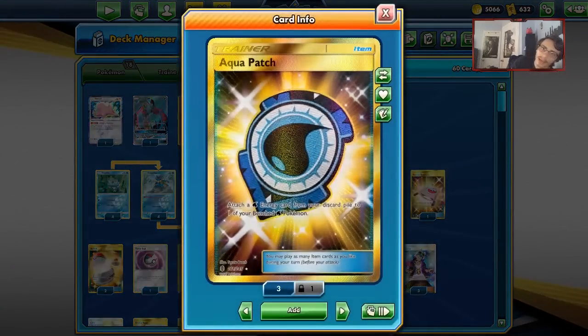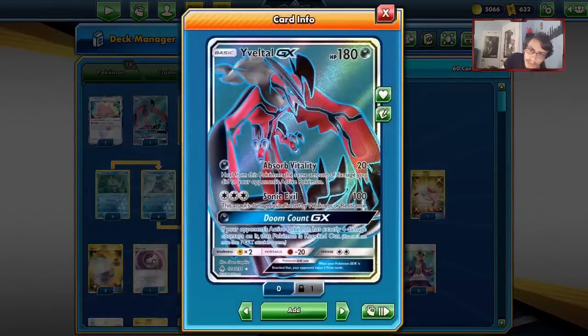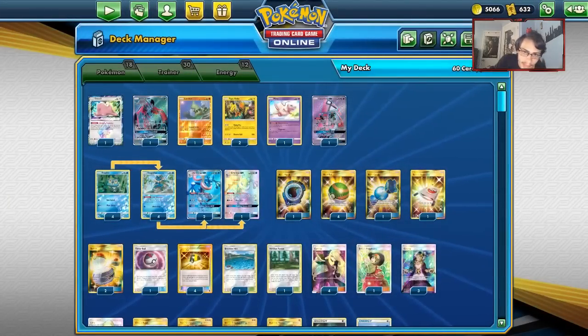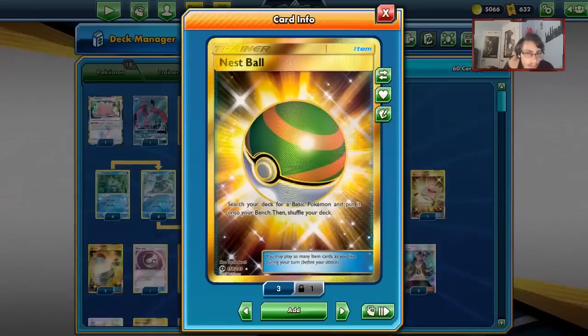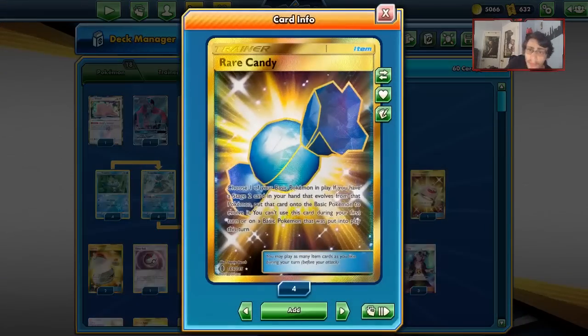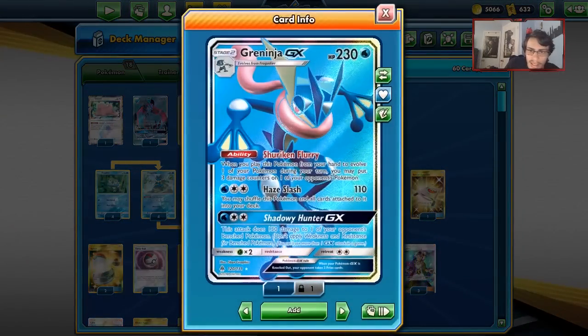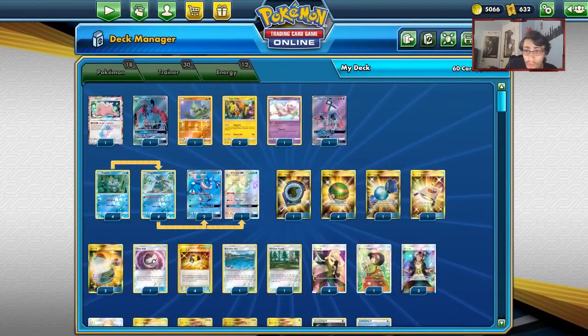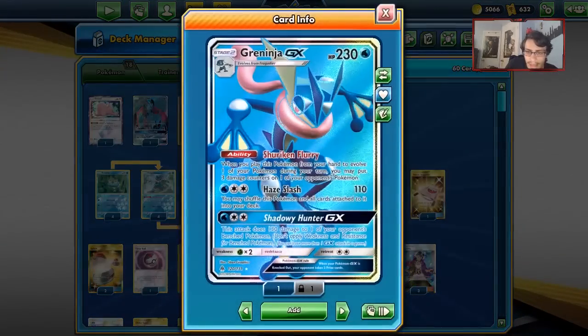I only have one Aqua Patch. With how this deck operates, you're taking very cheap prizes with Yveltal and Larvitar sometimes, and with the spread aspect of things you don't really need to go insane on Aqua Patch — you have other attackers. We have four copies of Nest Ball to get our Pokemon down. I'm playing one Rare Candy; if we can turn-two Rare Candy into a Greninja, that could be really cool.